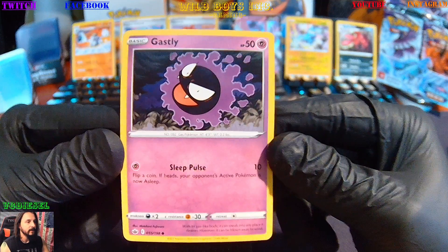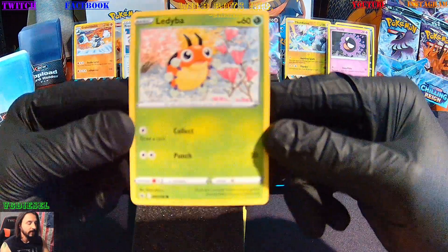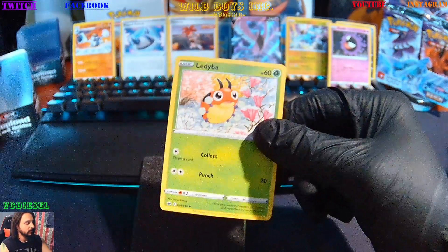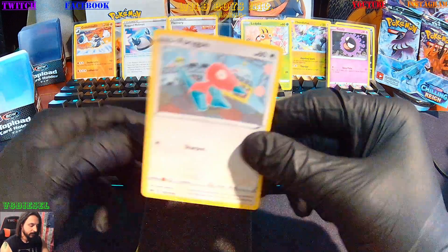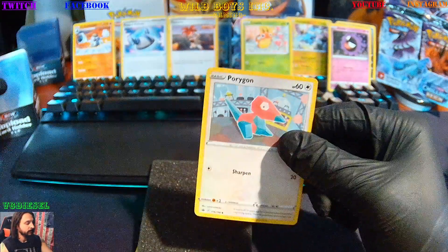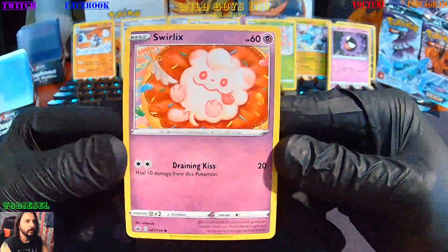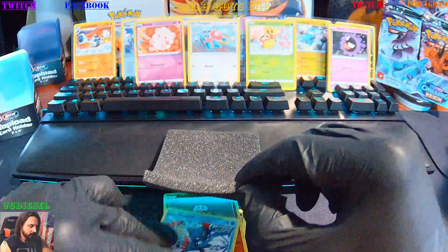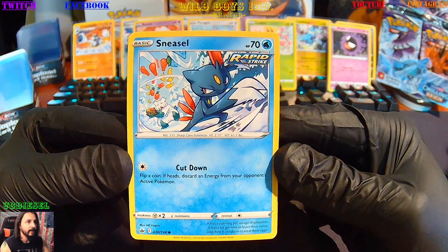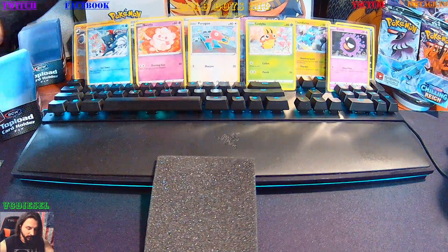We're gonna work with a Gastly — Sleep Pulse, main move there. And we're gonna get a Liepard. Porygon. We got a Swirlix. Sneasel — we haven't had that yet, Rapid Strike with the cut down.